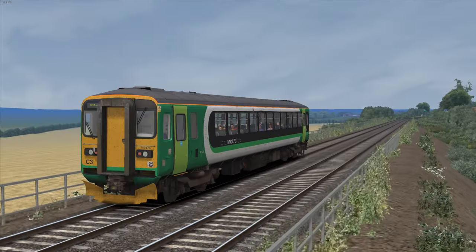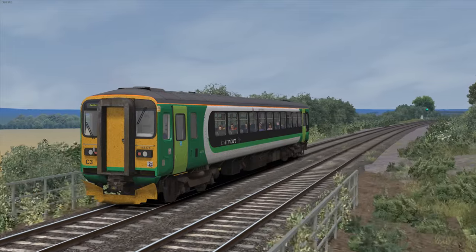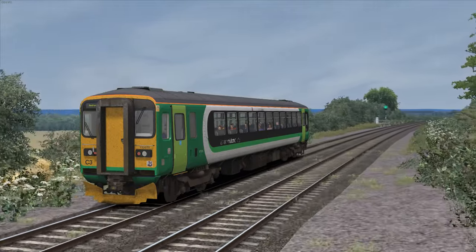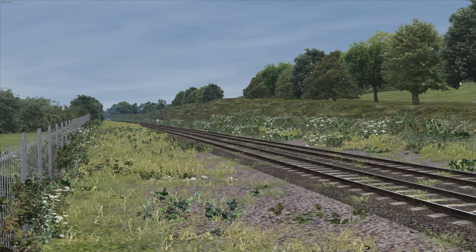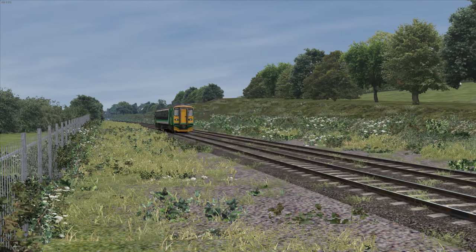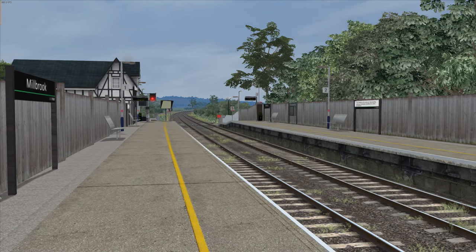The Mastin Vale line is somewhat unique for a rural line, in the sense that the stations are fairly close together, so it's quite a challenge to drive a sluggish DMU like the Class 150-1 or 153 while trying to keep to the timetable. Even though it's very short and there isn't much service variation, that challenging driving experience combined with the pleasant scenery — not to mention the steep climb from Lidlington to Ridgemont — is why I want to see the Mastin Vale line made as an add-on for Train Sim World 4.